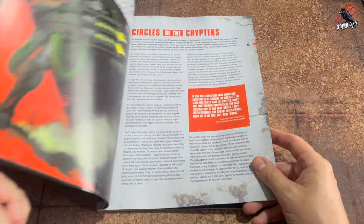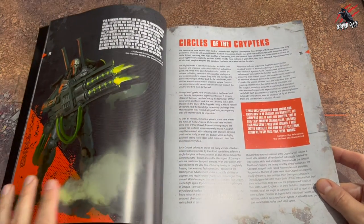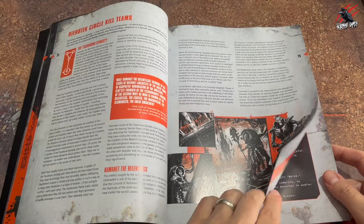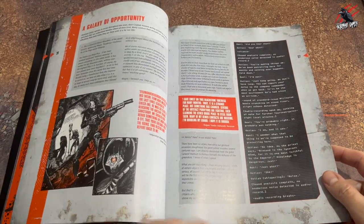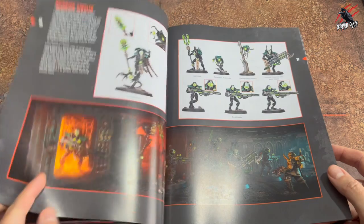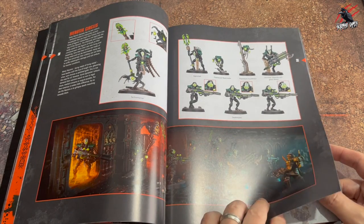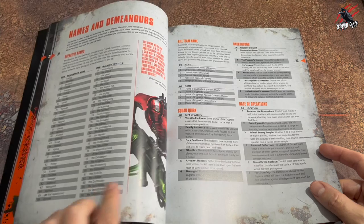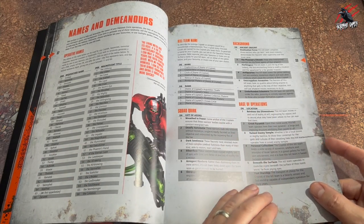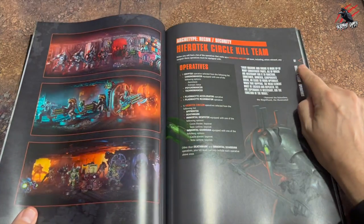Let's get started. We'll use the Shadow Vaults book first — from page 22 onwards you're going to learn all about the Circles of the Cryptex and the Hierotech Circle kill teams. There's some great narrative to give you a good idea of how the Necrons fit into kill team, and some nice images as well — brilliant paint references if you wanted to go that way. You've also got the name and demeanor tables, all the squad quirks, and everything you'll need for your campaign narrative play.